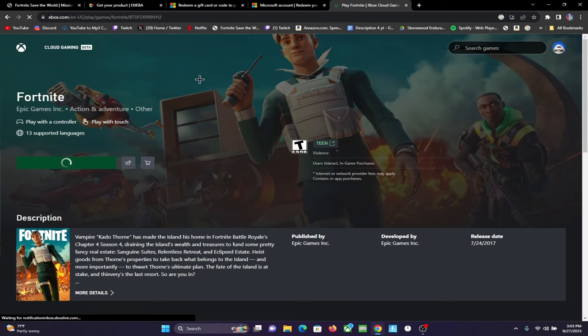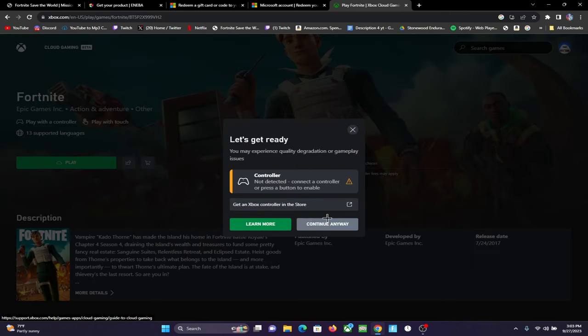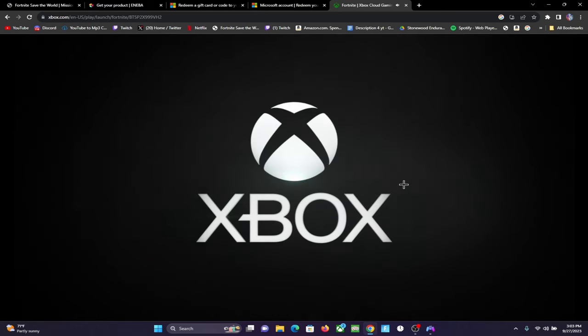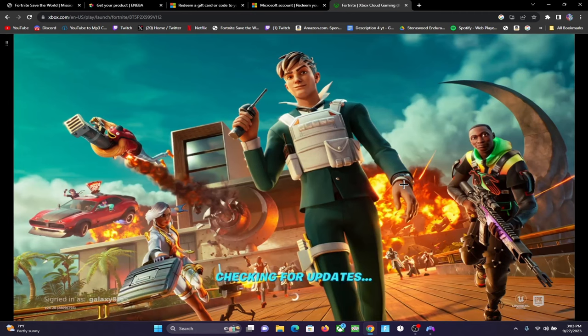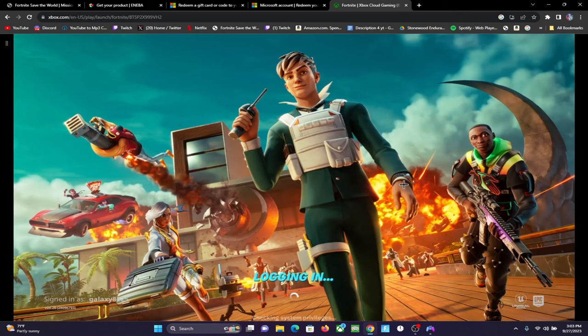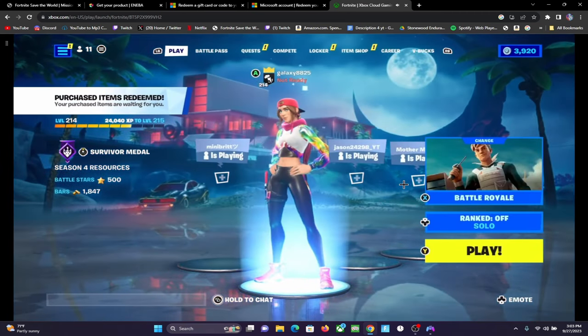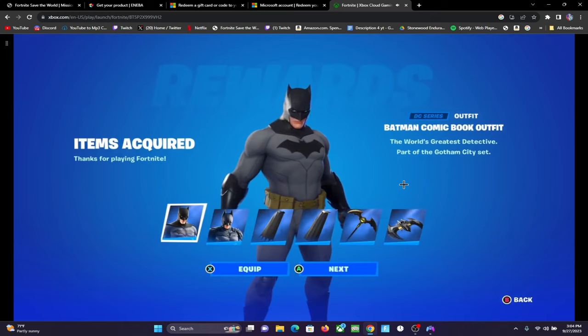It's taking a while to load so I'm just gonna refresh. As you can see I'm logged in right now. Click Play and it's gonna say 'controller not detected' — that's absolutely fine, just open DS4 Windows. Right here it literally just logs me into Fortnite. You might have to wait an hour and a half to two hours if a lot of people are playing, but right now the servers are open for Xbox Cloud Gaming because not many people are playing. I opened DS4 Windows and plugged in my PS4 controller. The buttons will still show as Xbox though. As you can see it says 'purchased items redeemed.'